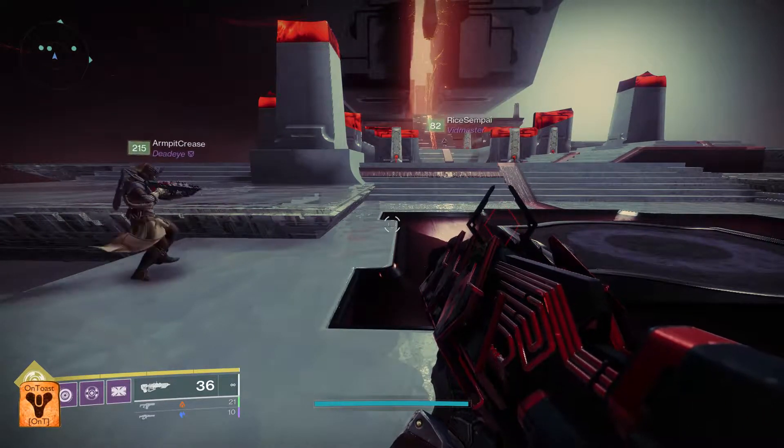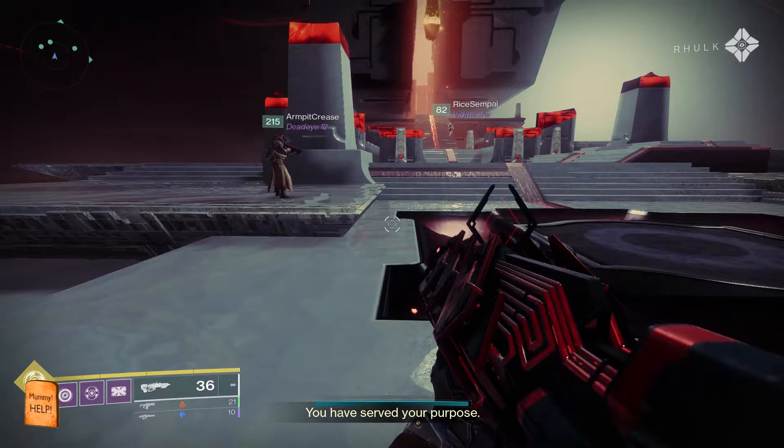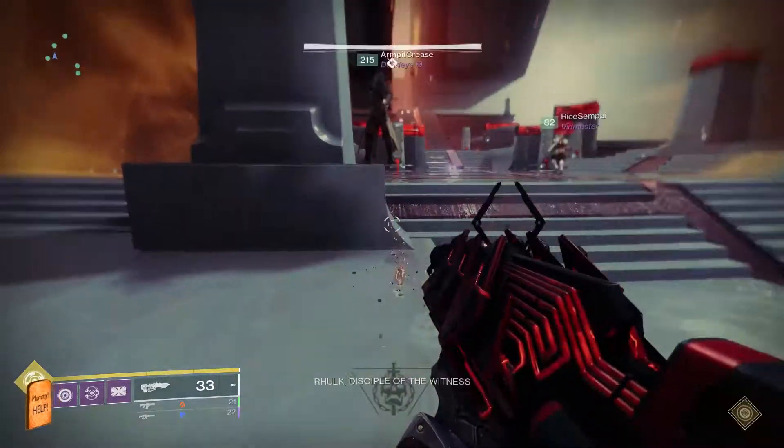To start this encounter, run up the steps to get him to spawn, then run back down before he boops you off the map. Now touch his bubble to get him to spawn the first node.